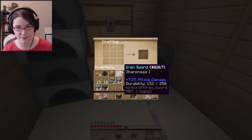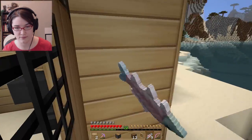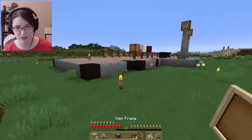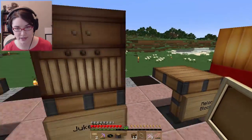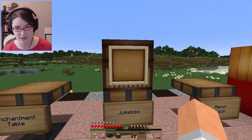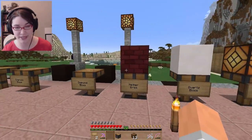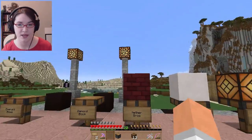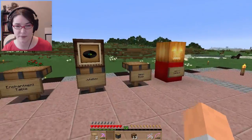We're going to make an item frame and put the item frame on the jukebox — because we don't want to listen to that anymore. There we go — now we have our jukebox and our disc together. From what I can tell, just the ones that I have set up, I have six things up here.